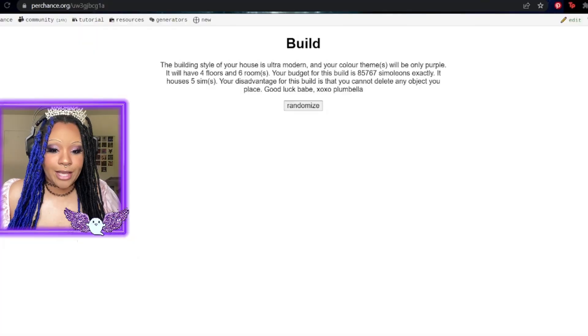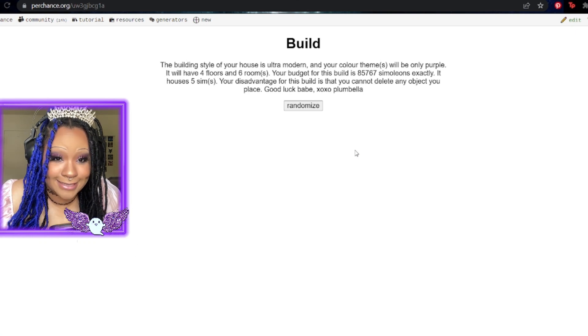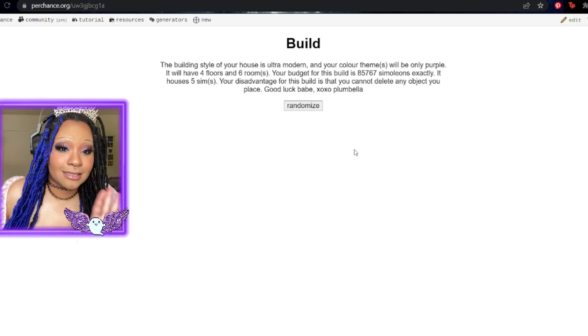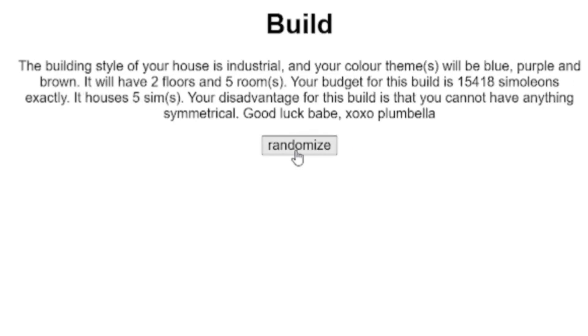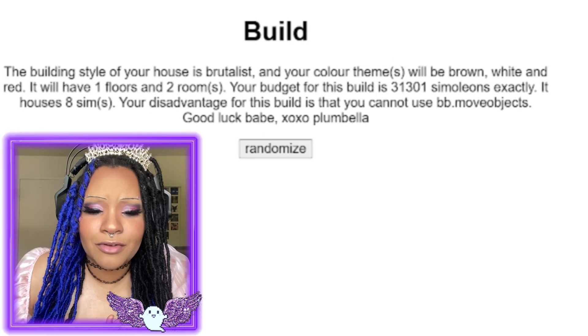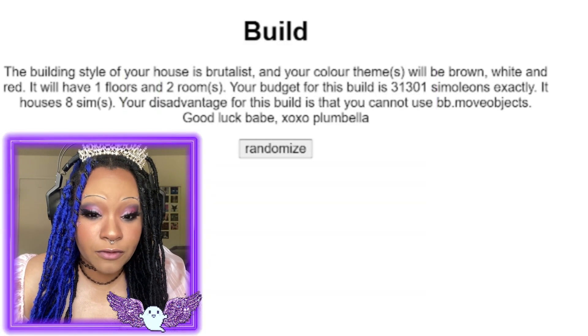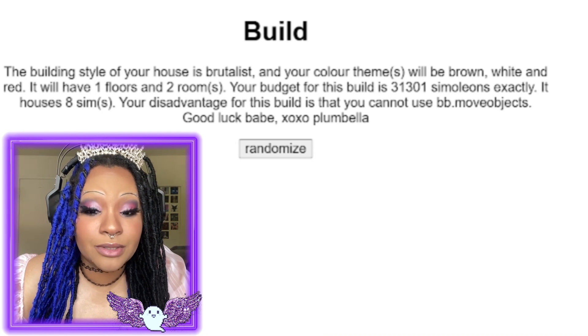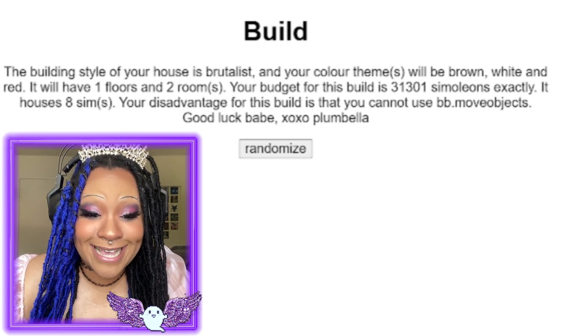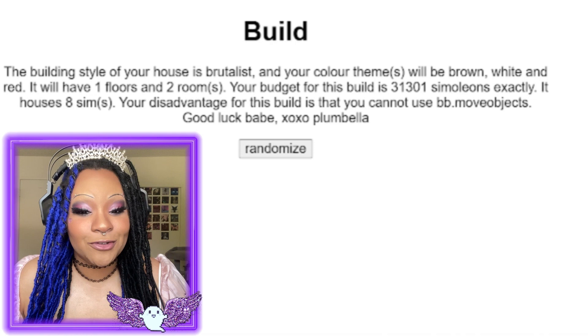Here's the generator. I asked Siri to pick a number between one and ten — seven, that's my lucky number — so we're gonna randomize this seven times. The building style is brutalist, the color scheme is brown, white, and red, one floor with two rooms, a budget of 31,301 simoleons, houses eight sims, and the disadvantage is no bb.moveobjects. Plumbella, are you kidding me? I literally keep move objects on all the time.